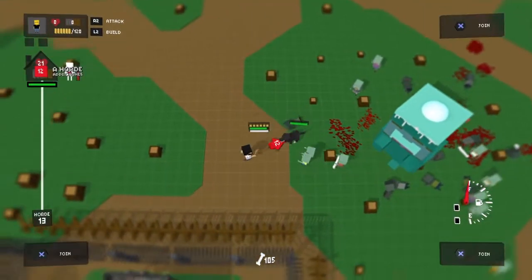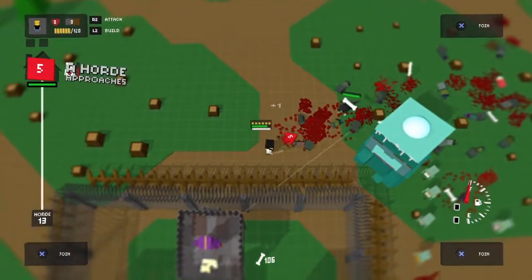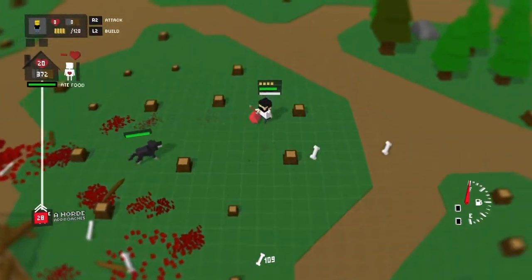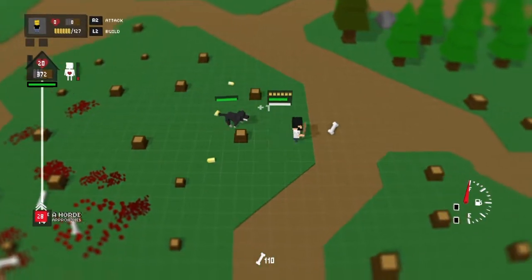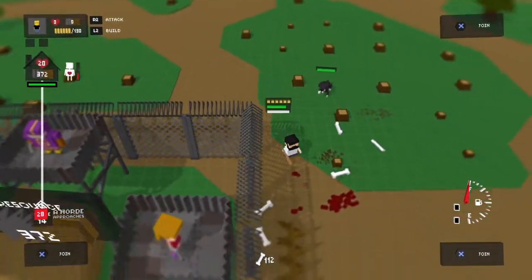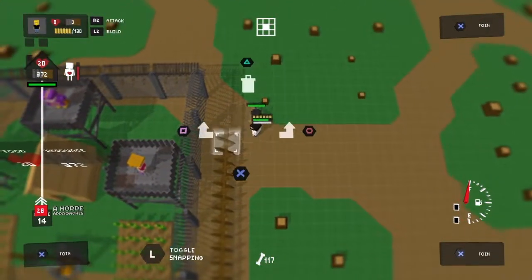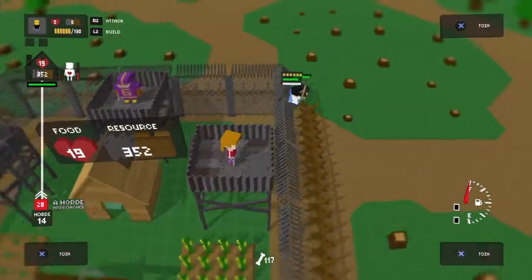Oof. Oh, they don't have enough range, do they? I mean they're helping. Okay, good — he's gone. One more. Just one. Got him. Horde 14 with 28 of them. I pushed this long. Wow. They break through the spikes. Oh my god, that's not good actually. They can break through our defenses. My god.